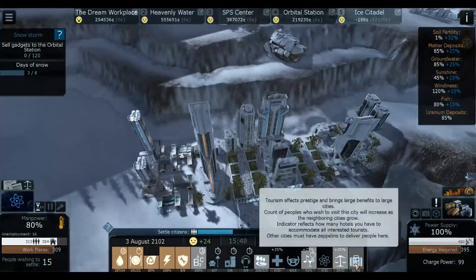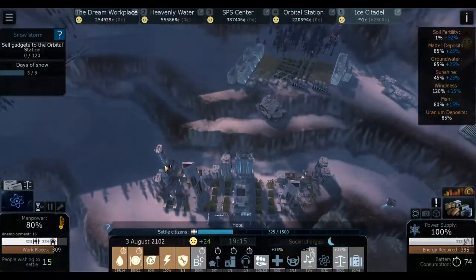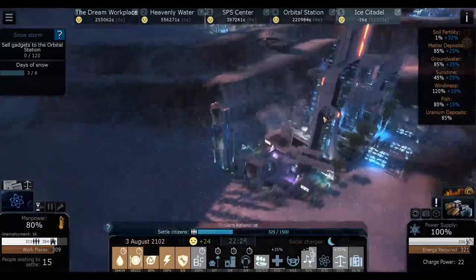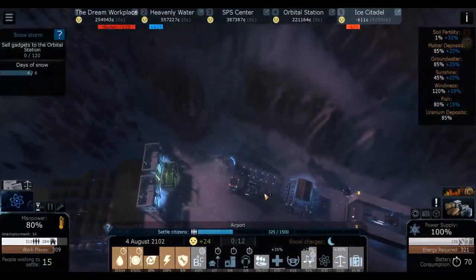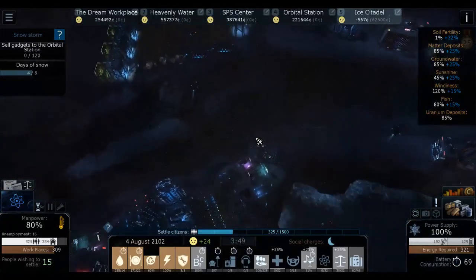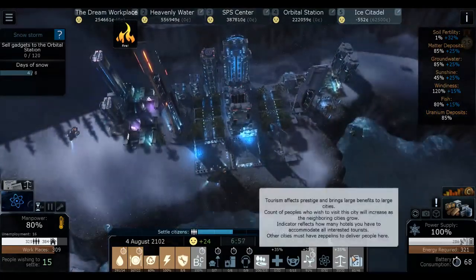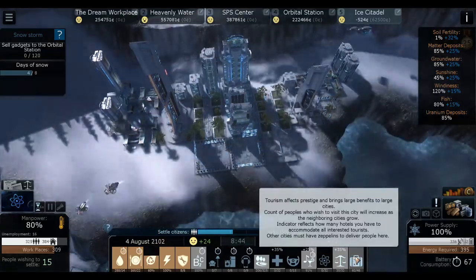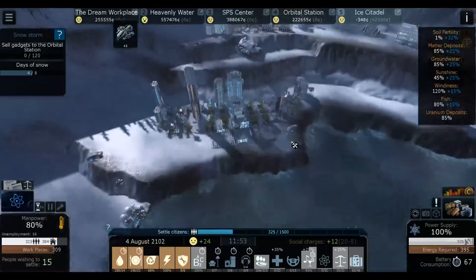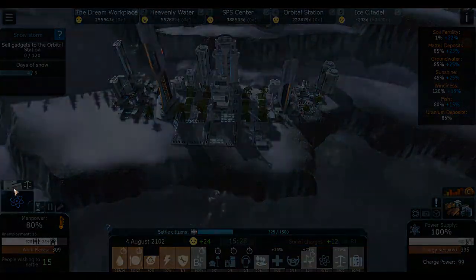It says 60 out of 46, so we should have 60 tourists somewhere - I think they're still coming. Whose zeppelin does it count? Are they coming from the SPS center? How do they get here - maybe we need a special thing? Having a zeppelin here is useless because in the other cities it only counts if the zeppelin belongs to another city. So my question is how do I get them here? Other cities must have a zeppelin to deliver people here - so does the heavenly water send zeppelins? We're getting lots of drones though - 16 unemployment, not great.